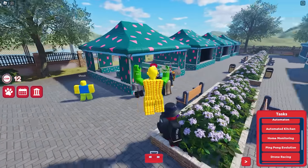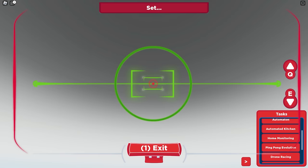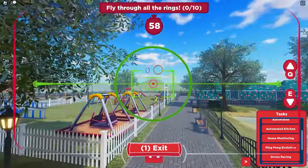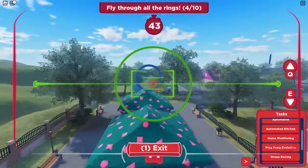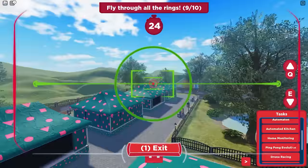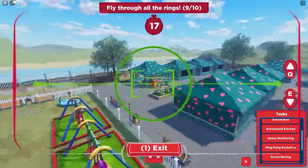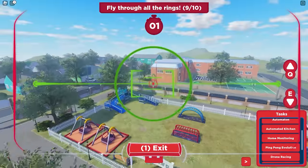Are you still following? We're almost there. Let's proceed to the next task, which is drone racing. Here you need to fly through all 10 rings before the time runs out. You'll be given one minute to finish, but you may keep repeating if you fail. I find it a bit easy on PC but for mobile it's kinda tricky — keep going and never give up.